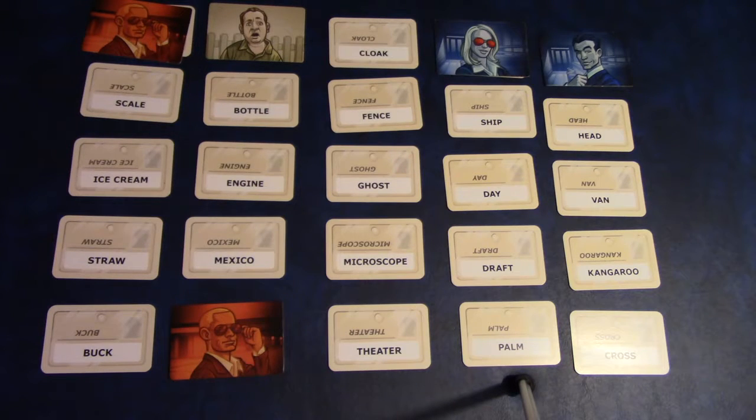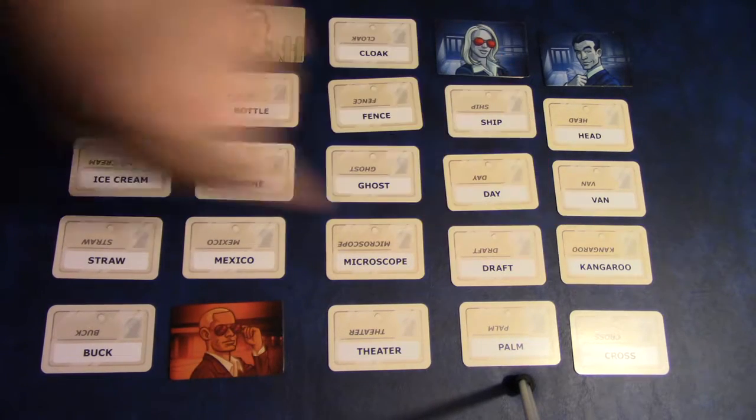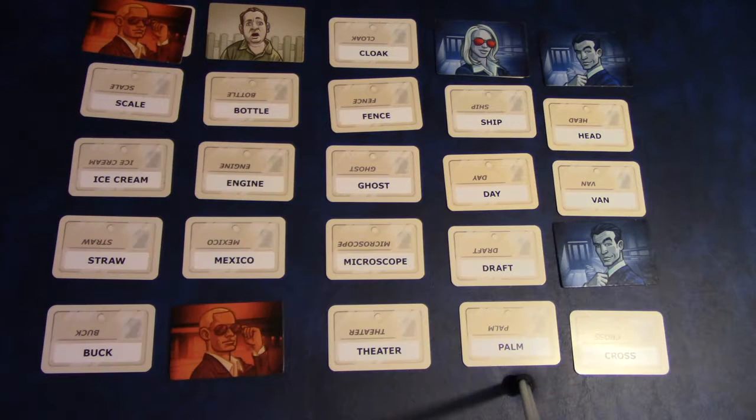Now it's back to blue's turn. The blue player decides to play it safe and say 'jumpy, one.' All players come to agreement that the kangaroo is probably the clue, so they point to it and they are correct.